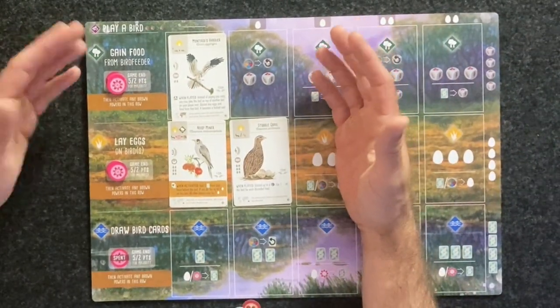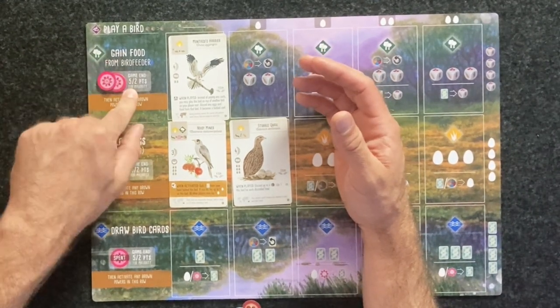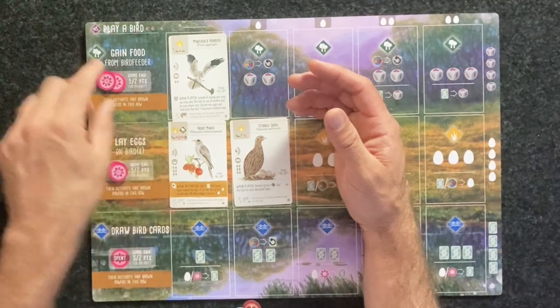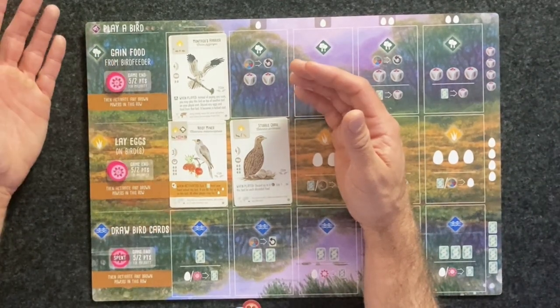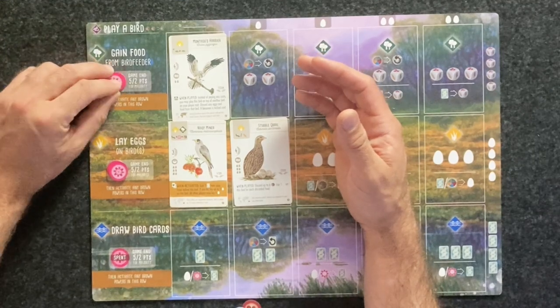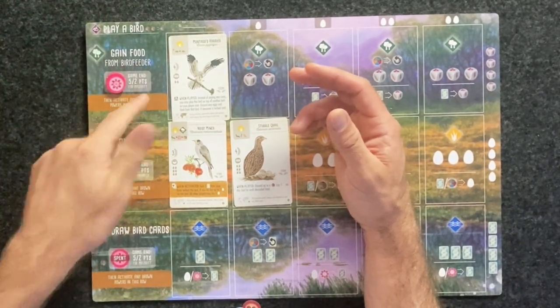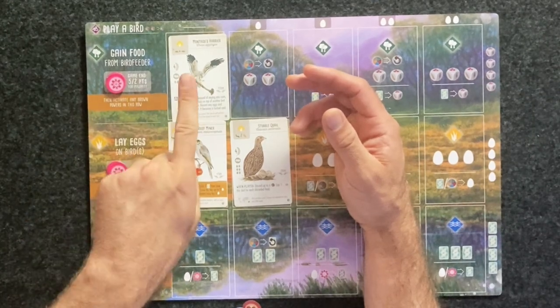If two or more players are tied, you add the points together. So first place five plus second place two is seven points. If two players are tied for first place, you divide seven in half and round down — each player gets three points. If two players are tied for second place, they would each get one point.